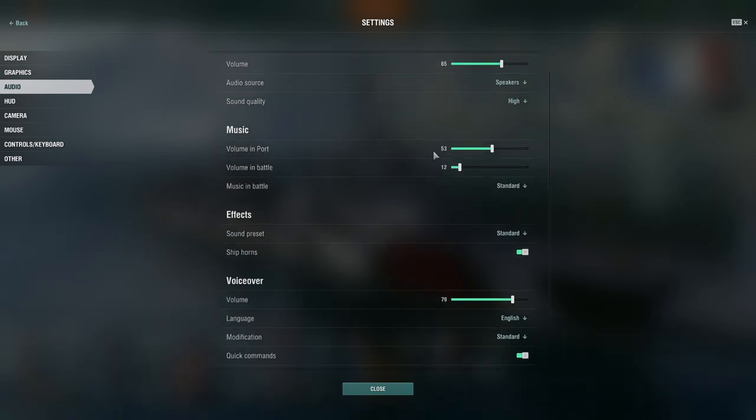Music volume in port — I run that pretty low because I don't care to have high volume in port. Music in battle I tend to have up when I'm recording a YouTube video or doing live commentary. When I'm listening to Spotify, I bring it down lower. I listen to Hans Zimmer, Pirates of the Caribbean, Sabaton, some remix vibes — so I like turning the in-game volume down in battle to enjoy the game more.